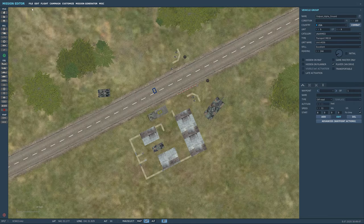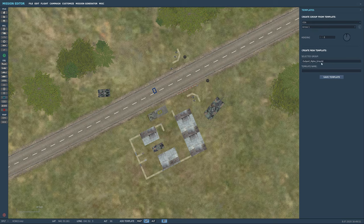With the group highlighted, go to Edit > Add Template, name it 'Outpost Alpha Ground,' and for the template name just use 'Outpost Ground' — it doesn't need the 'Alpha' in it. Save template.